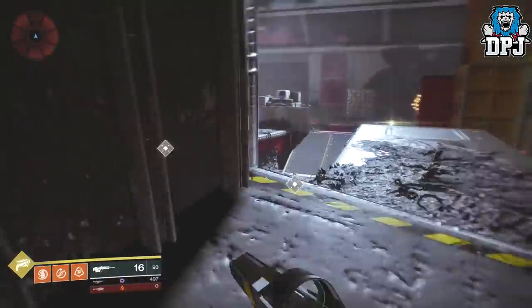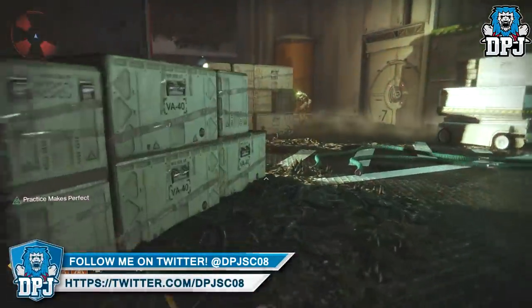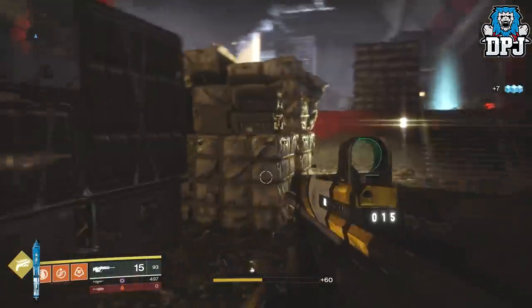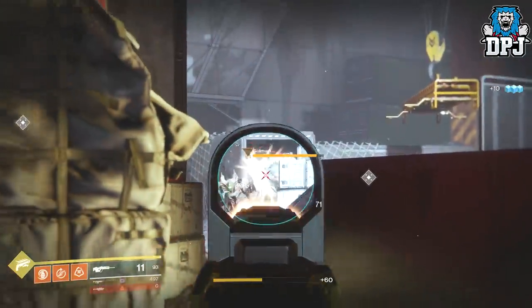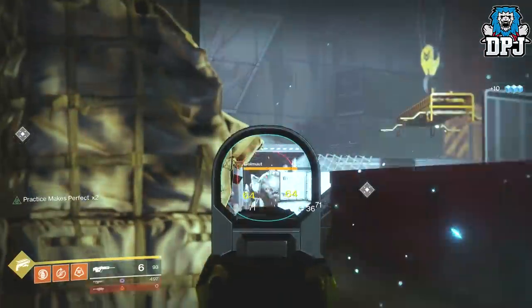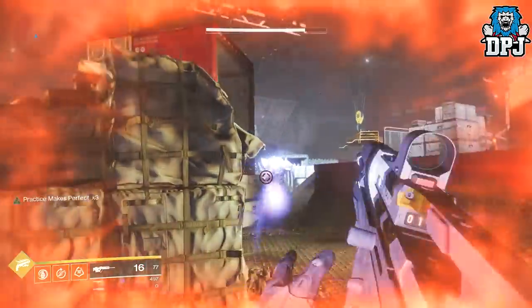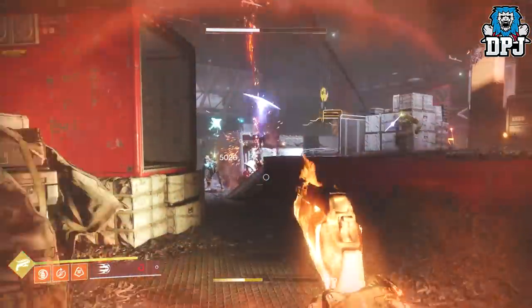Simply get the boss's attention and then run to this back corner. If there's an enemy here, just take him out — it's not hard to do at all. The boss will make his way around to you. You can either use a rocket launcher to take him out, use a scout rifle to take him out, or use your super. I'm just going to use my super here — just kill him.